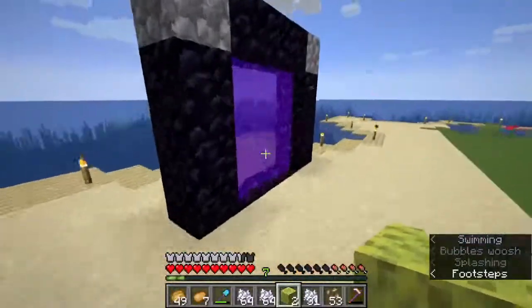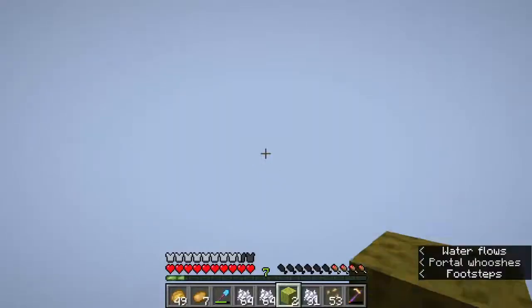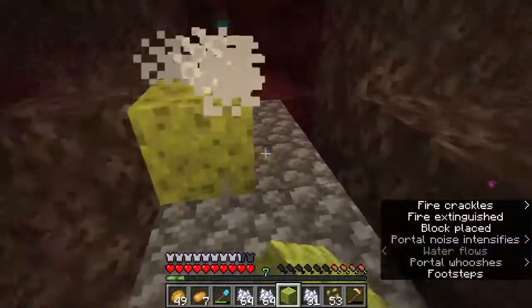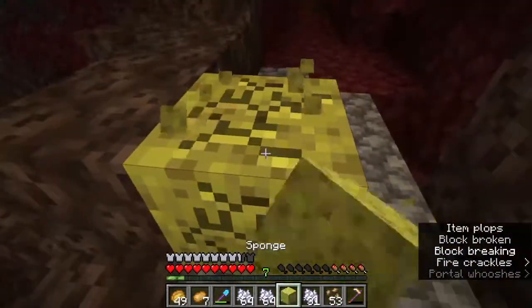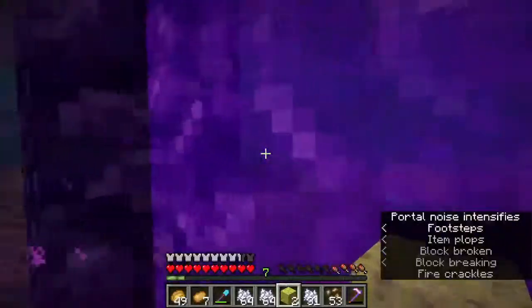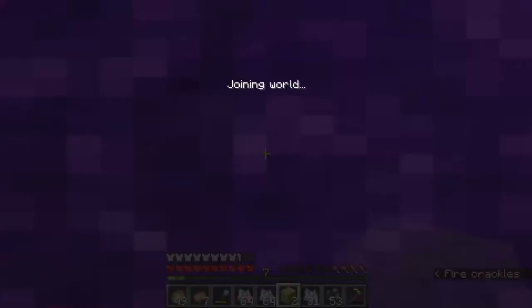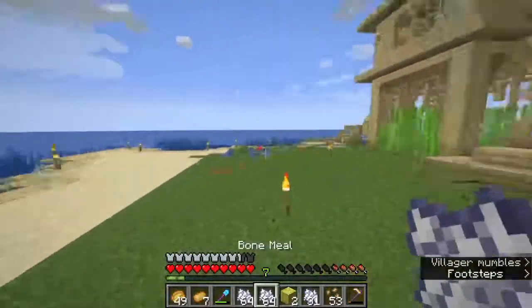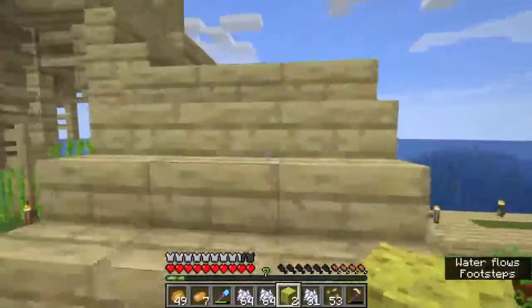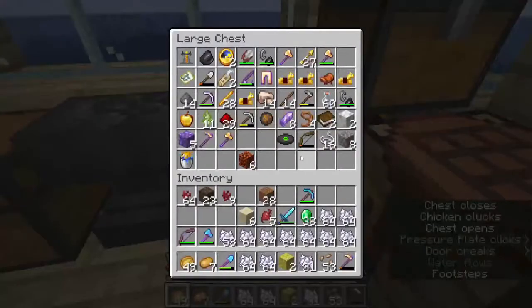But if we go into the nether — hear me out, guys — when we're here, bam bam, they're dry. We've just saved ourselves multiple coal and time. If I'd known that sooner it would have been great. Oh, please don't shoot me — we did not bring a flint and steel to relight that portal. But that was really cool, wasn't it? I didn't realise you could dry sponges in the nether like that, and it's so quick. It doesn't even take a second to pick back up.